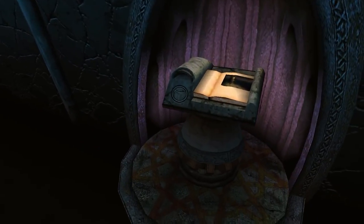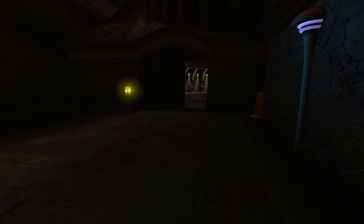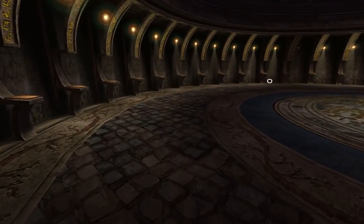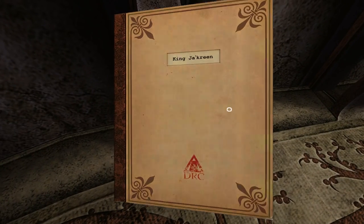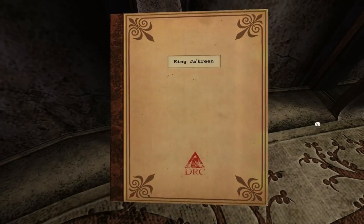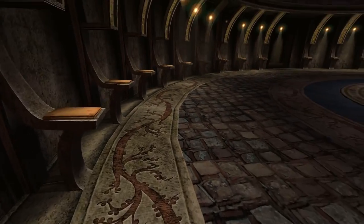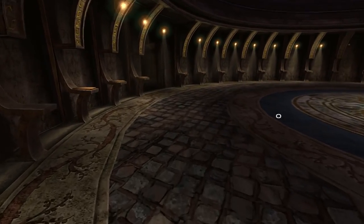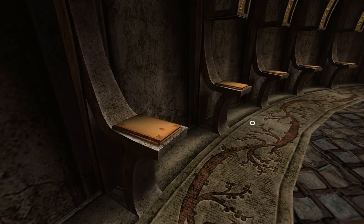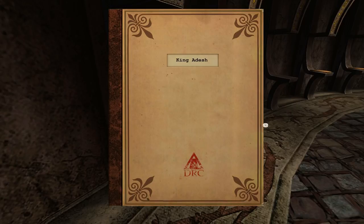I didn't come from here, did I? Another connection to the nexus - I'll take it. What's in these? King Jock Ring. King Visha. King Alzbdh. These are some crazy names. King Nidra. So it's a history room - these are all DRC documents. King, King, King, King Adesh.